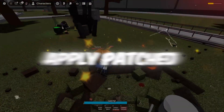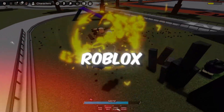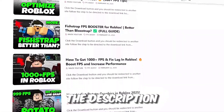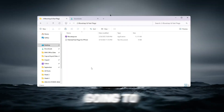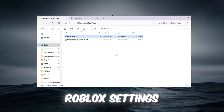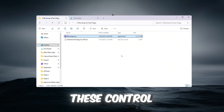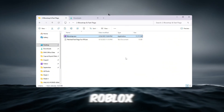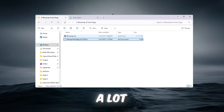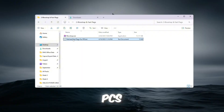Step 3: Apply Patched Blockstrap Fast Flag settings for Roblox. You can get all the files from the official website — link in the description. We're going to use a tool called Blockstrap, which lets us change secret Roblox settings called Fast Flags. These control how graphics and performance work in Roblox. By applying optimized Fast Flags, we can boost FPS a lot, especially on low-end PCs.